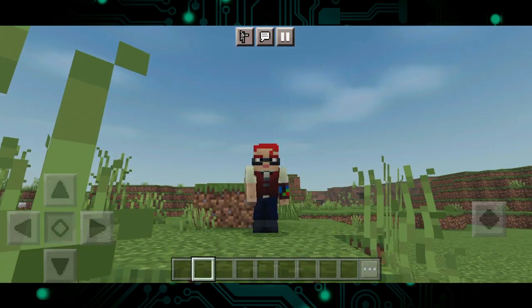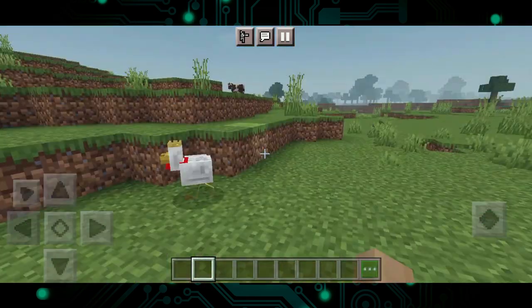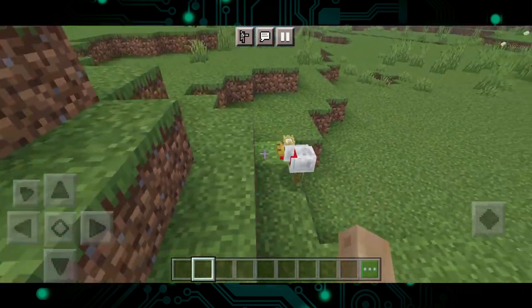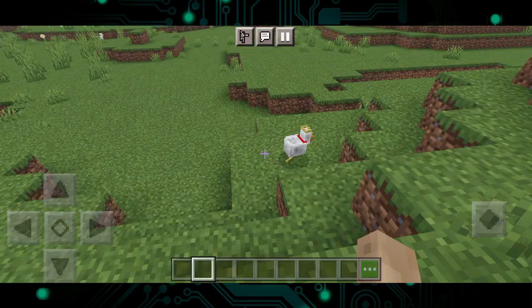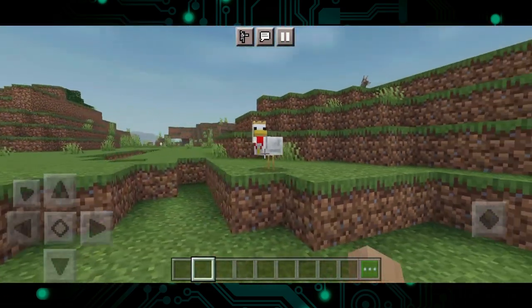For the 3rd and final mob in today's episode, we have the Eversource Chicken — the real Eversource Chicken! This mob was suggested by 'I'm a failure.' This makes me feel really nostalgic, and I want to tell you a short story.